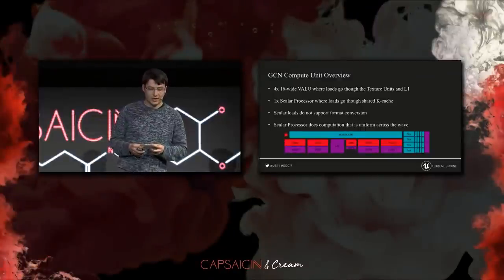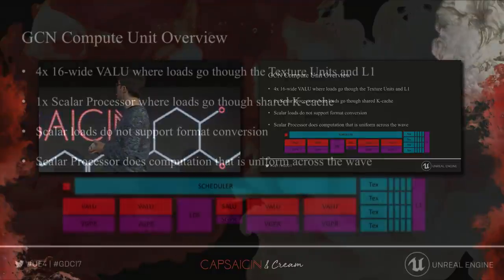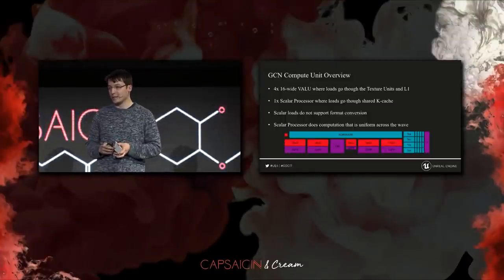Let's go to the more technical part of the talk. Here you can see a GCN compute unit — you can see the four vector units, the texture units, and the scalar units. The vector units load their data using the texture units, which goes through the L1 cache, whereas the scalar unit loads its data using the constant cache, which is usually shared across three or four CUs. One thing to mention is that the scalar units don't support format conversion like the texture units do — so you can only load simple formats, like raw floats, basically.